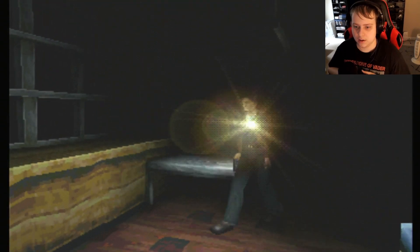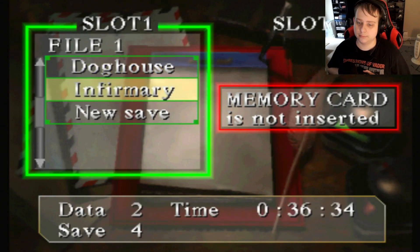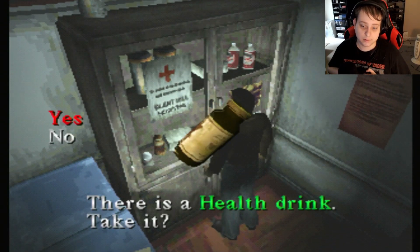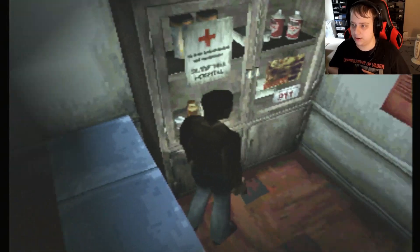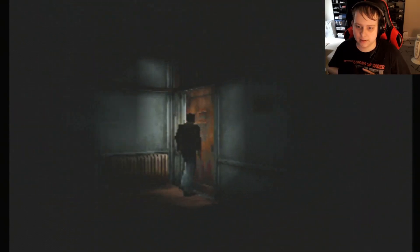Let's see what's possibly in here. Let's go ahead and save our progress while we're here. Health drink - okay, I was expecting a med kit. Oh, like that one right there! There we go, some good supplies. I think that's it for here - yeah, it looks to be it.